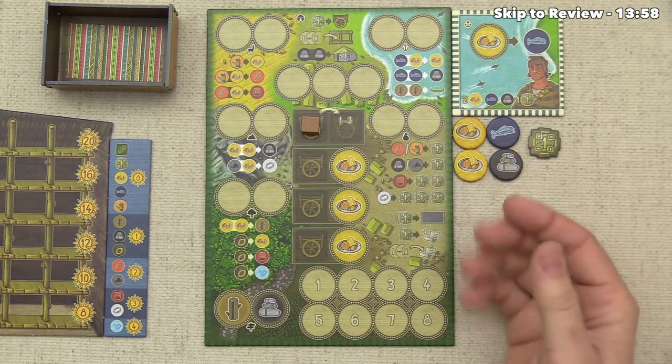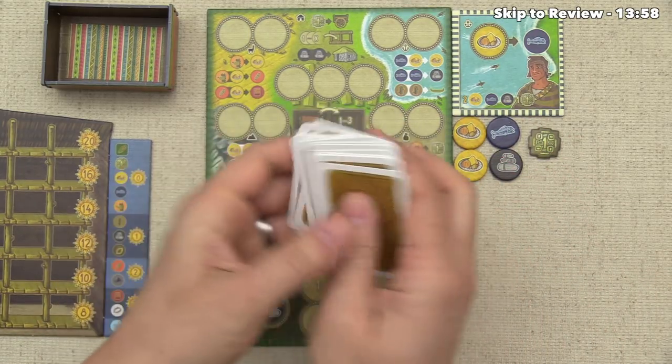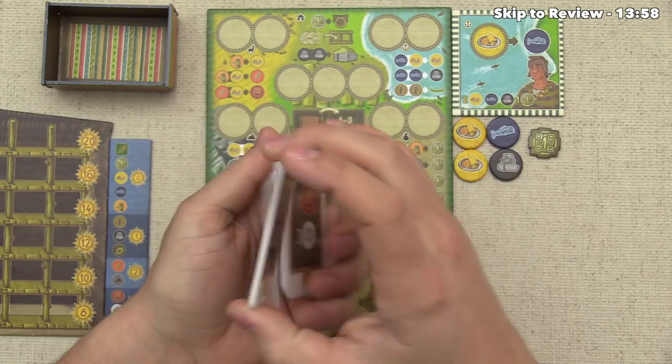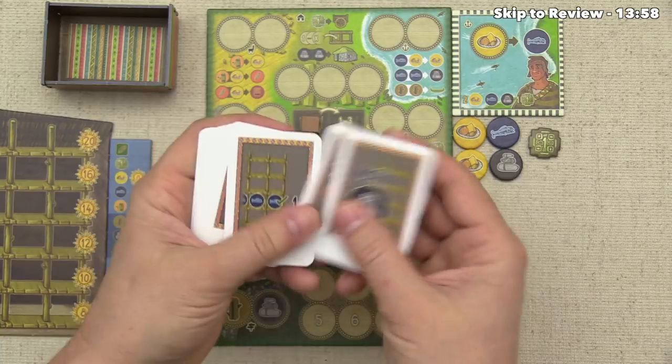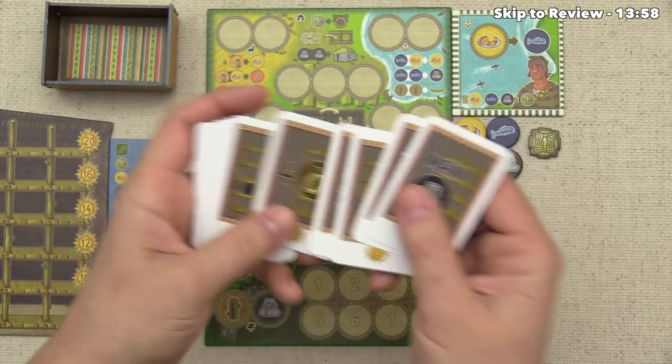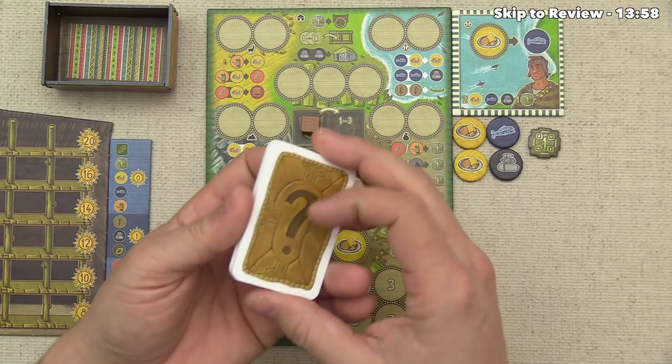Before we start talking about how a turn works, there are two other things I'd like to briefly mention. The first is this deck of mission cards. These are an optional module you can use while playing. You can shuffle them up and give them out to players — they'll have goals to go for in the middle of the game or by the end, and they get to choose one and pass some to their opponents. I'm not going to go into the specifics of it now.